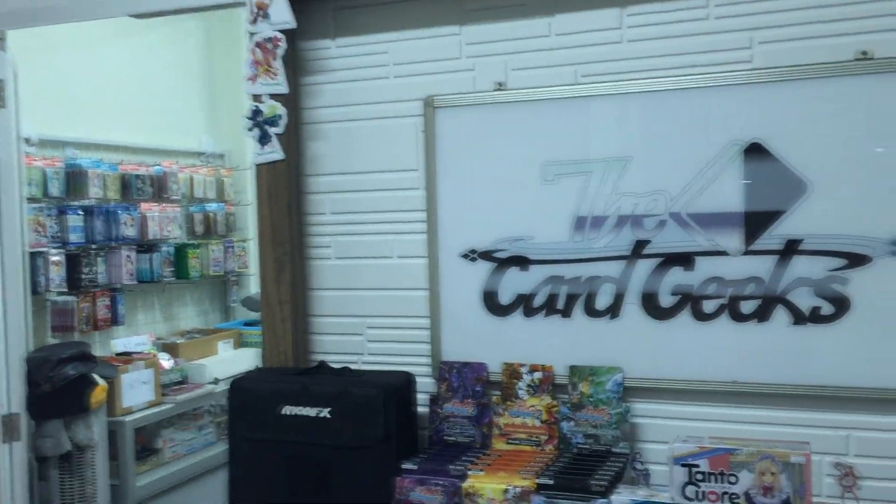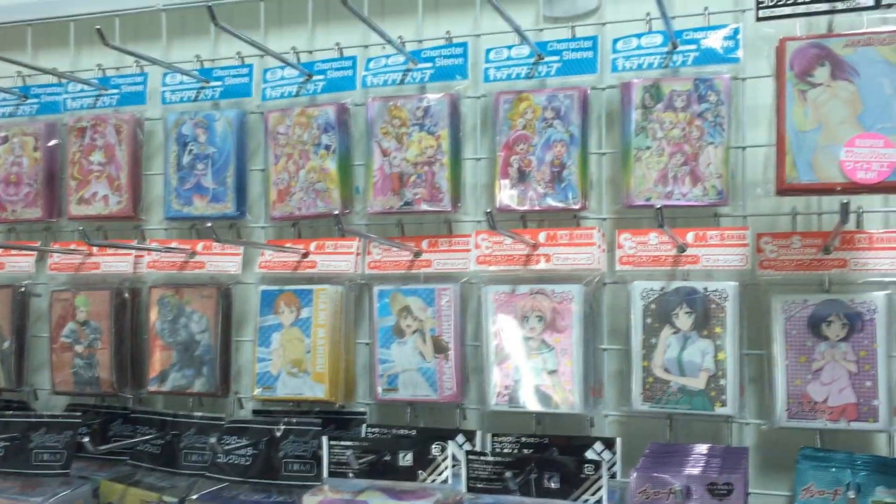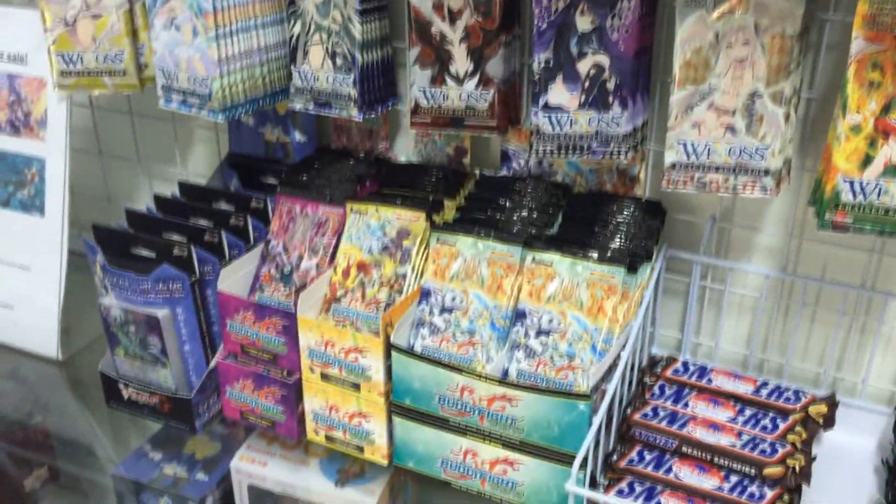Here's the interior of Card Kicks — very interesting. Basically, in this corner you can find all sorts of anime sleeves, and of course there are booster packs for sale as well.